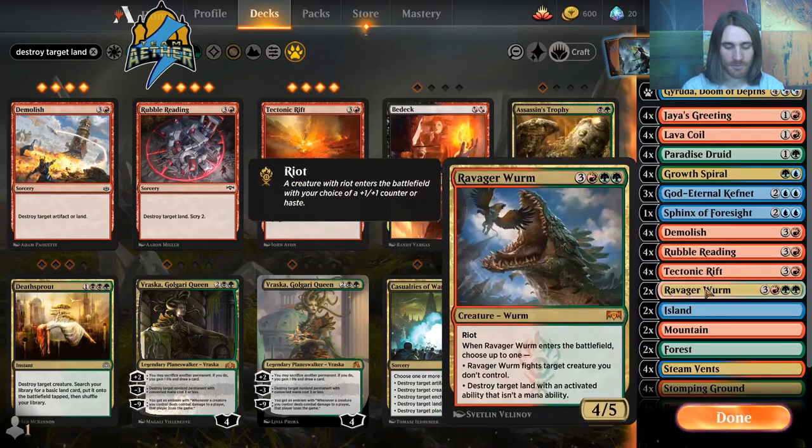We also have Ravager Worm. This is a 6-mana creature — but also 0 mana because of Garuda. It's a 4/5 with Riot, so a 5/6 or a 4/5 with Haste, and it gives you an ETB trigger: it can either fight a creature you don't control, or it can destroy a land that has an activated ability that's not a mana ability.